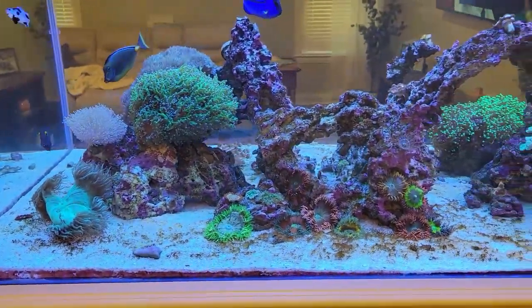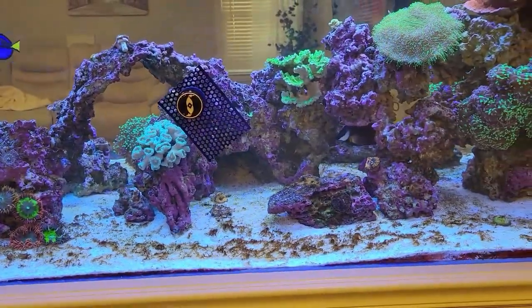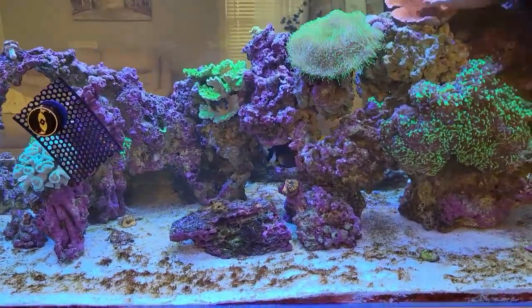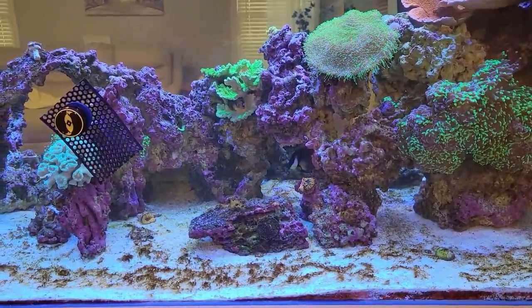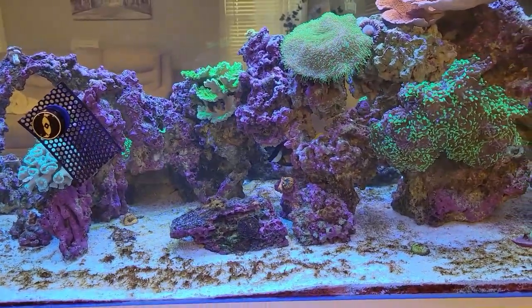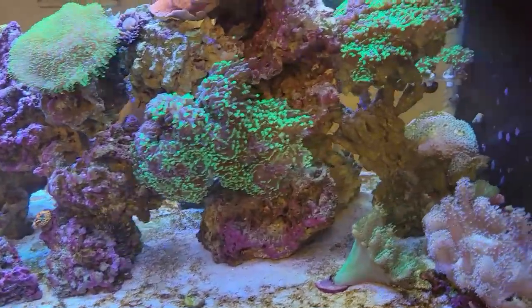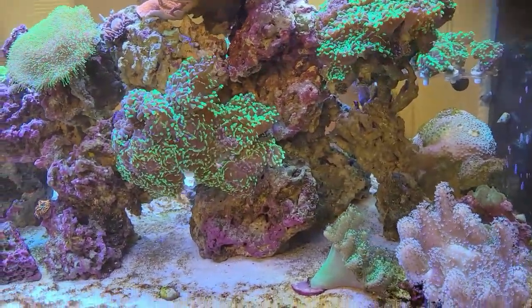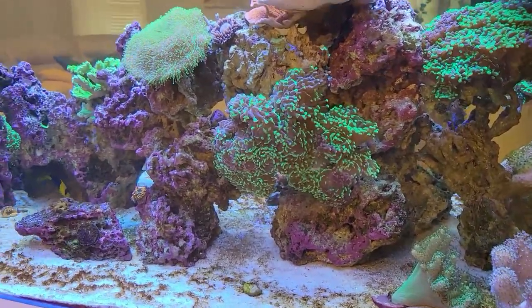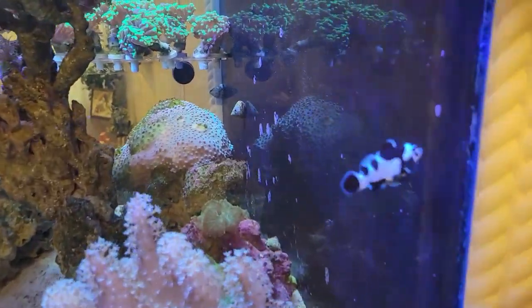My plan is to get my nitrates up and then keep them higher — that Redfield ratio of roughly 16 to 1 — so targeting 2 to 10 ppm nitrates and roughly 0.02 to 0.1 ppm phosphates. Then I can turn the skimmer back on and use GFO and similar methods to keep nitrates and phosphates in check from that point.